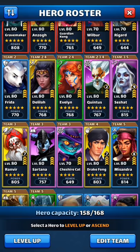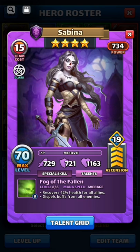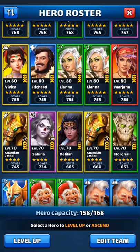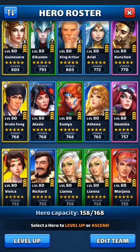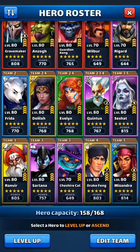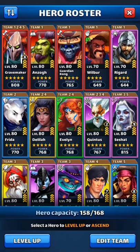Emblems essentially turn a four-star into a five-star. Look at Sabina — those are five-star stats for a maxed four-star. And Guardian Jackal has 802 attack, which is incredible, and his defense is close to what Quintus's would be without any emblems.